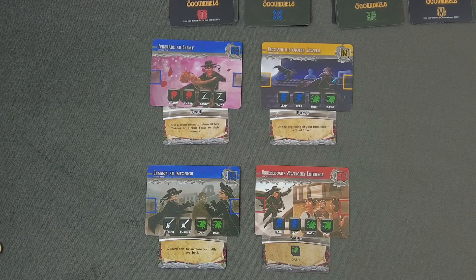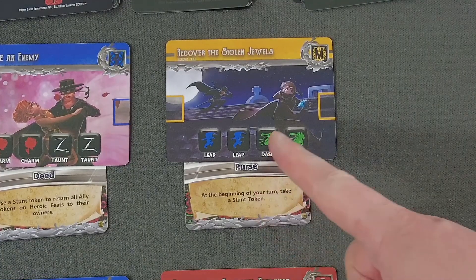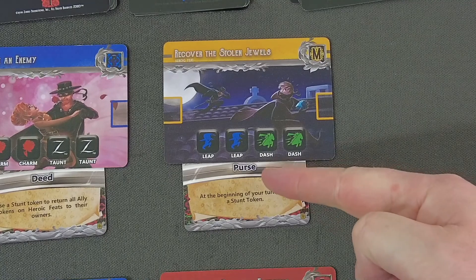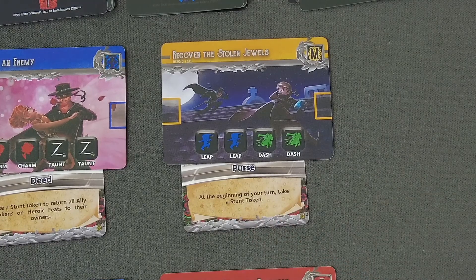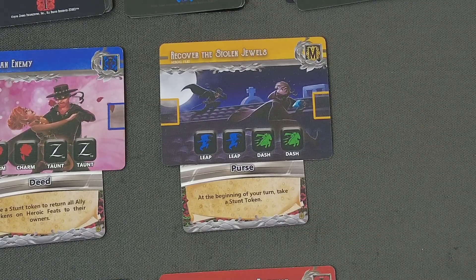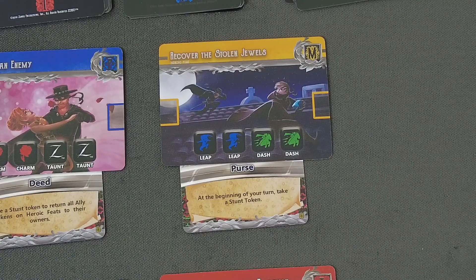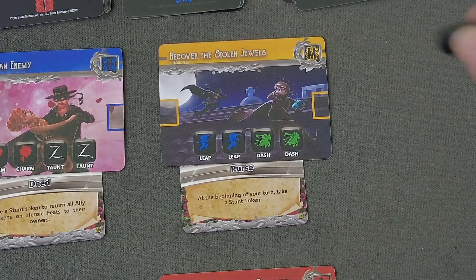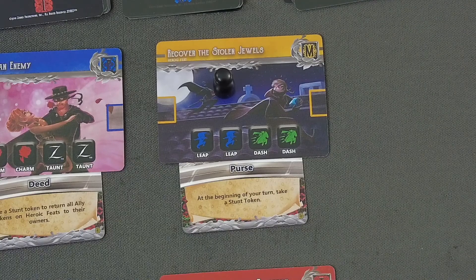The black player goes first. On your turn you choose one of the four heroic feats — these each come with a challenge showing the results you have to roll, and a reward if you beat it. In this case it's the Purse, a very powerful common equipment: at the beginning of your turn, take a Stunt Token. That's extremely powerful, and it ships with the Stunts and Allies expansion since there aren't any Stunt Tokens in the base game. Black will totally go for recovering the stolen jewels — the artwork on these cards is really top-notch.